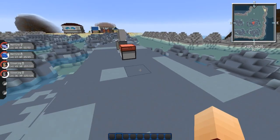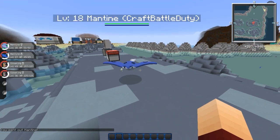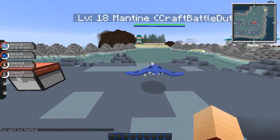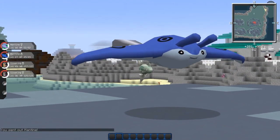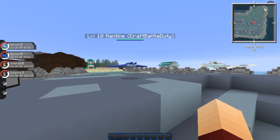The first Pokémon that has been added is Mantine. This is actually a shiny one, as you can see. And look, he has a little Remoraid underneath him — they copied that detail. I like that.